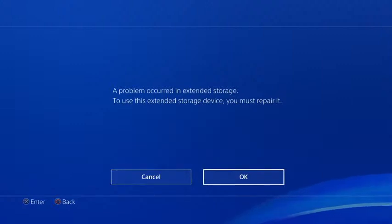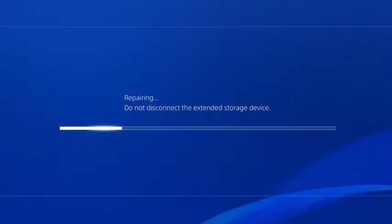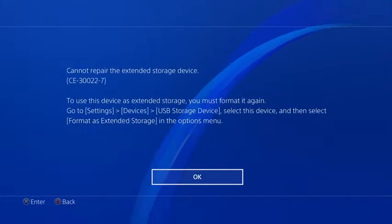There's a problem occurring in extended storage — to use this extended storage device you must repair it. To repair it, it's supposed to be as simple as a loading bar filling all the way up. But for whatever reason it just takes its time like it's doing something, but it doesn't actually repair it. I don't know if I should get another storage drive. I don't believe it's the PS4. And now I always get the 'cannot repair the extended storage drive' message with that CE code.